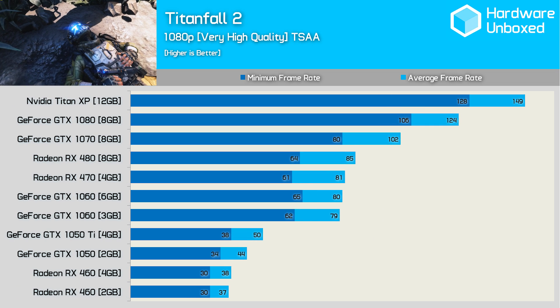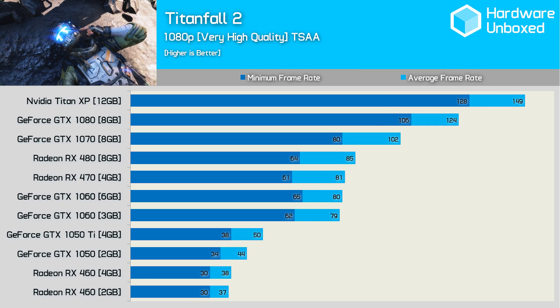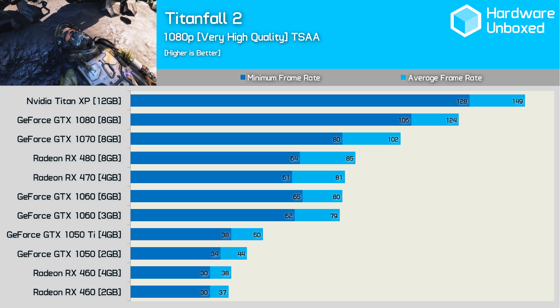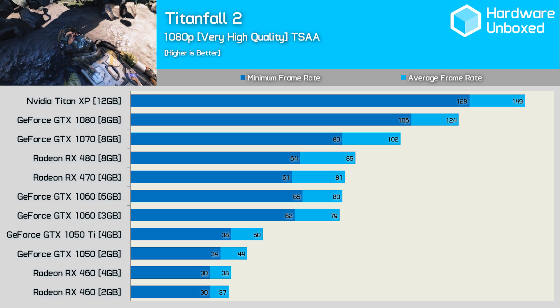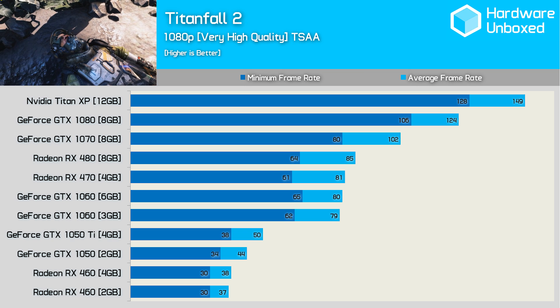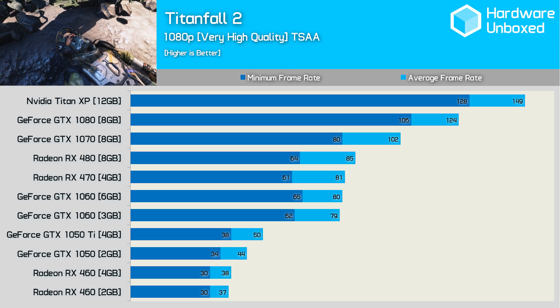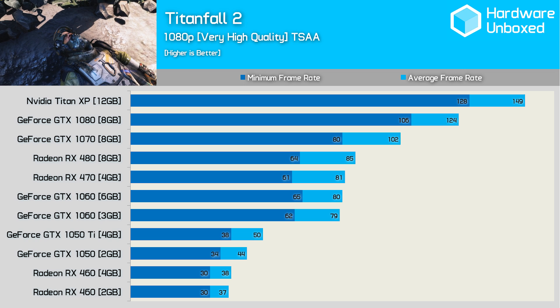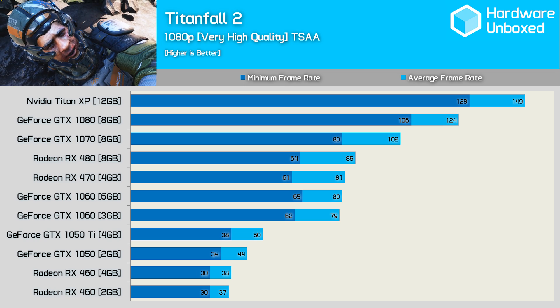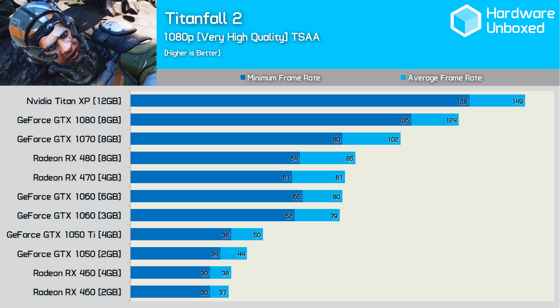Current generation GPUs take things to the next level — well, most of them anyway. The RX 460 struggles even at 1080p, dipping down to 30fps in both 2GB and 4GB flavours. The new GTX 1050 was slightly better, though the Ti model is about as slow as I'd go here. Meanwhile, there's next to no difference between the 3GB and 6GB GTX 1060 models, and it's interesting to note that the RX 470 is able to match these graphics cards.